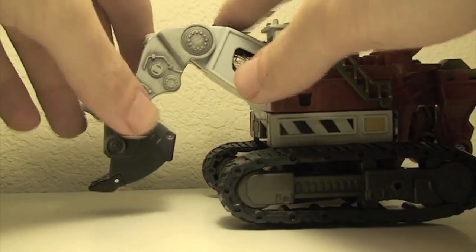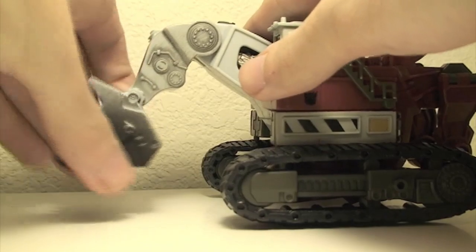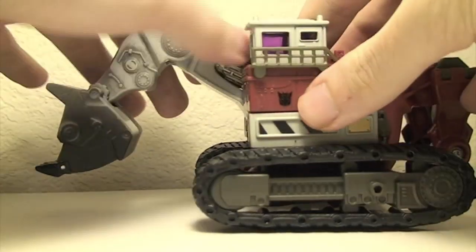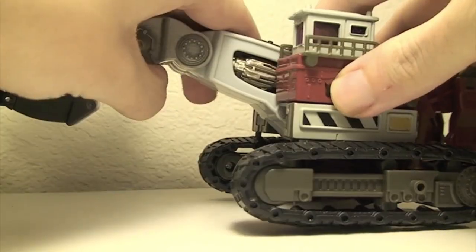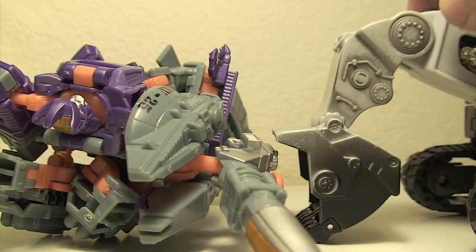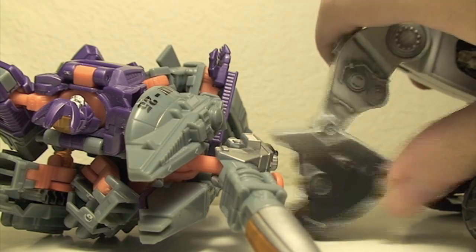The insides of the gears and the shovel itself are articulated at three points: this point right here, which goes up and down; you can see it spins right there with little gears; and that point right there, which also goes up and down.